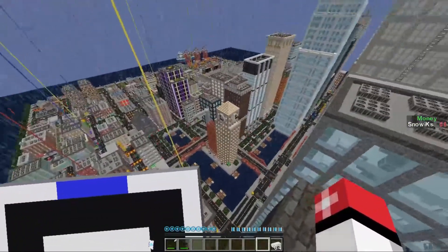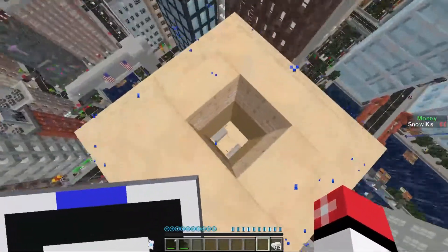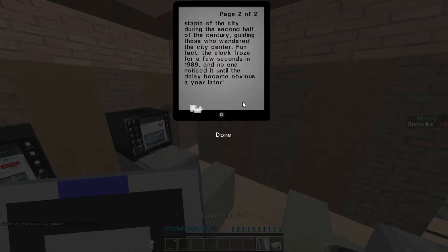Oh my gosh, I want to go to that clock tower — there's definitely something over there. There's 100% something in here. Look at that! Landmark 14 — getting that money for that food, ain't that true to life. McKinney Clock Tower. For a long time during the early and mid-20th century, skyscrapers were rising all around the city, but development along the riverfront was still lagging behind. This lasted until 1948, when the McKinney Clock Tower was built. It became a staple of the city during the second half of the century, guiding those who wandered the city center.